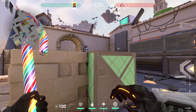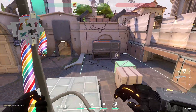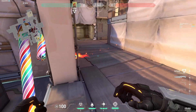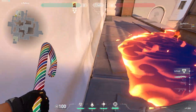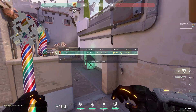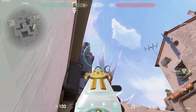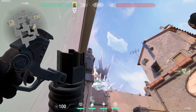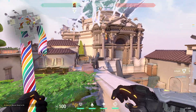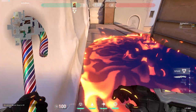For the third lineup, it's actually not going to be a post-plan lineup — it's going to be a lineup for rafters. It's gonna prevent defenders from going here. I recommend shooting this right before or when you are executing site. So you go right over here, aim at the tip of this, then go all the way to the left of it. Shoot that and it should be good — it's gonna land over there and deny defenders from moving through here.